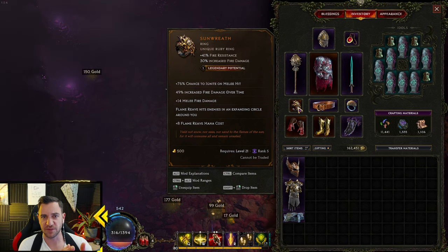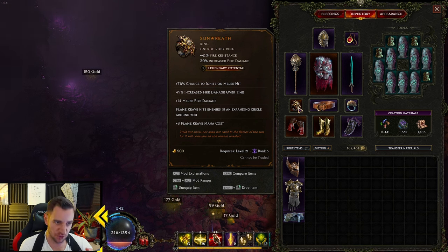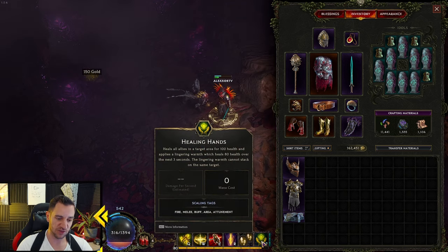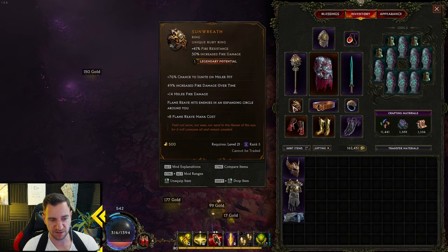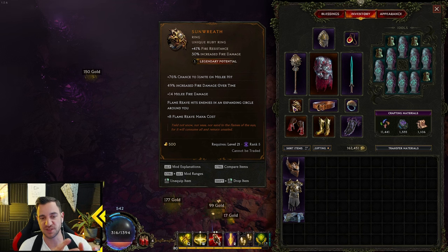If you don't have Sunrath, you go for a ring with fire damage. This one has fire damage over time, melee fire damage, chance to ignite, even more fire damage, and fire resistance — it's just great, it's all the fire stuff. If you don't have this, you scale your damage with fire and melee damage. So you put any ring in there that has fire damage or melee fire damage — I think melee fire damage is not really possible on rings unless it's a unique. Or you go for resistances, health, or healing effectiveness, because that buffs your Divine Bolts. Very simple. Remember: scaling is healing effectiveness, fire damage, and melee damage.